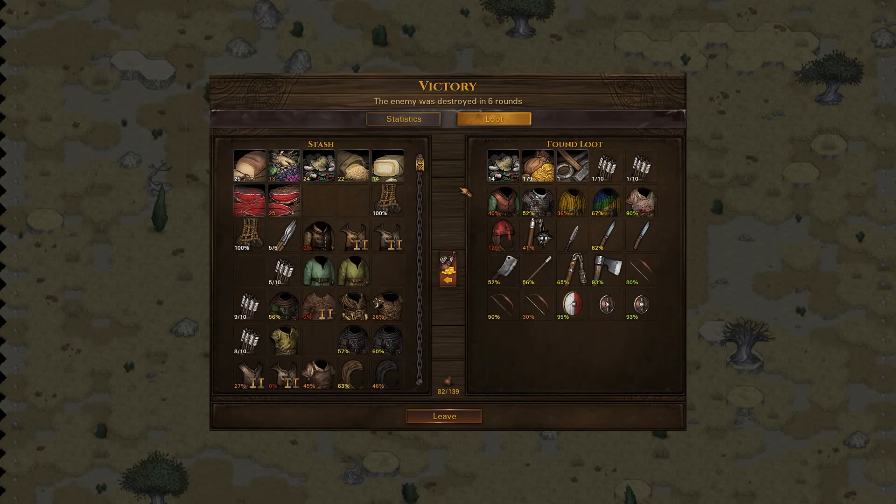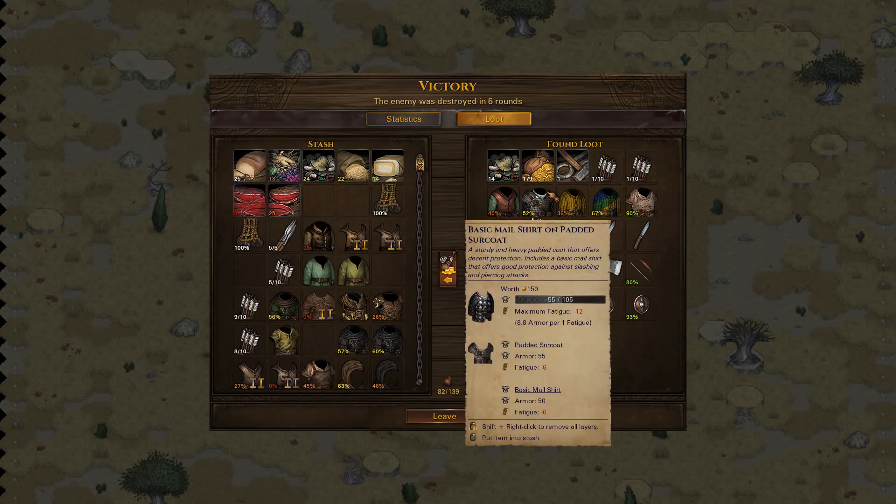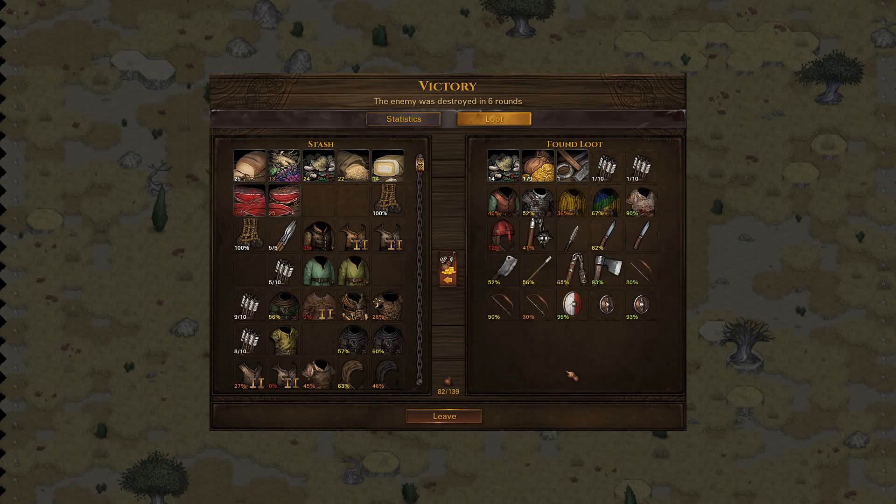Okay, what did we get from the fight? A little bit of food, a little bit of gold. That basic mail shirt is probably an upgrade, but that's it. I didn't get anything else.